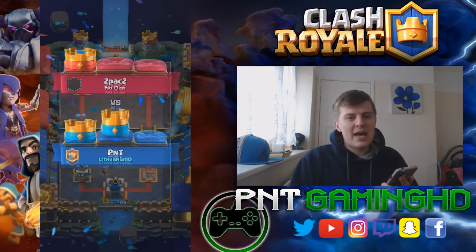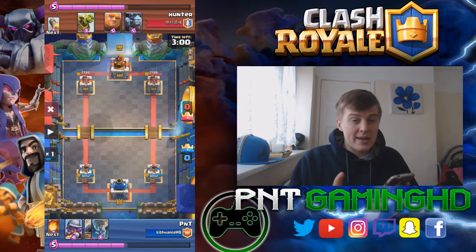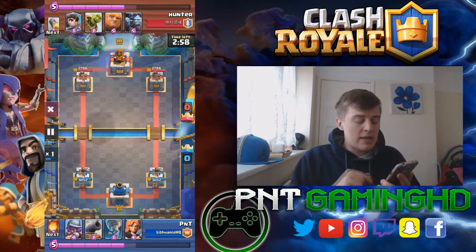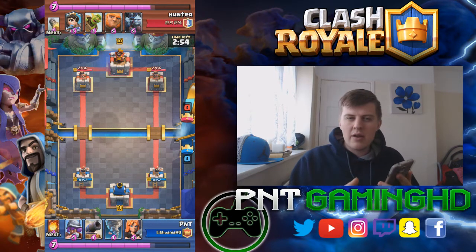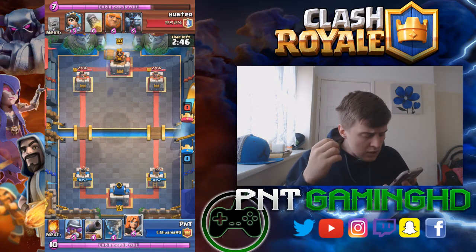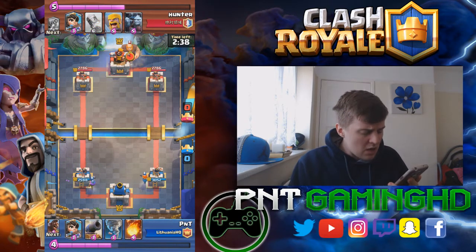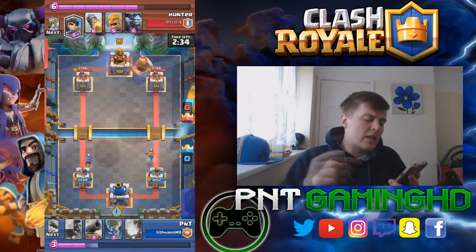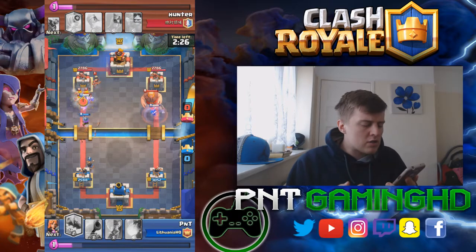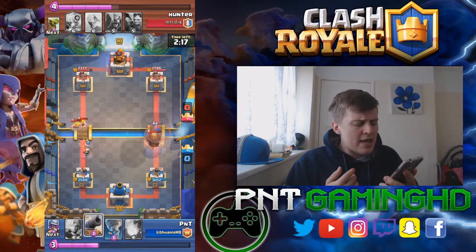We're back with a replay against a Giant-Sparky deck. Sparky is tough to deal with, especially since I don't have a zap spell in this new hog trifecta deck. He's got a goblin barrel ready — we put a musketeer to take it out nice and easily. He starts a giant, so we put the princess on the other side to force him to choose which side to spell. We throw the log because the musketeer and princess should handle the barbarians.